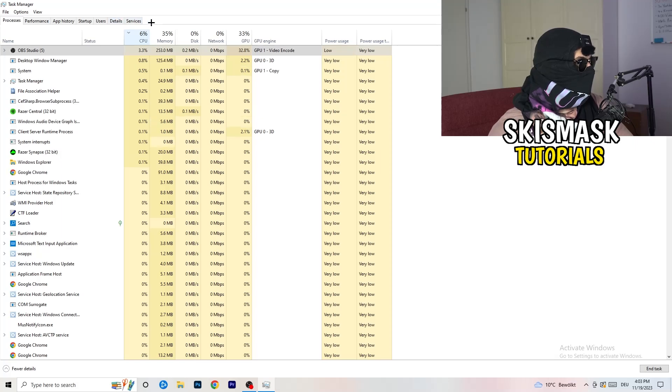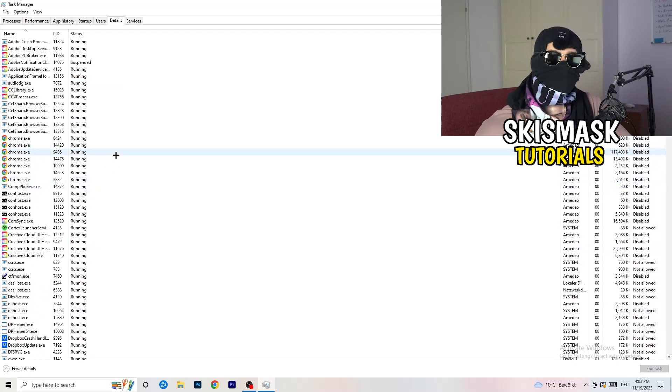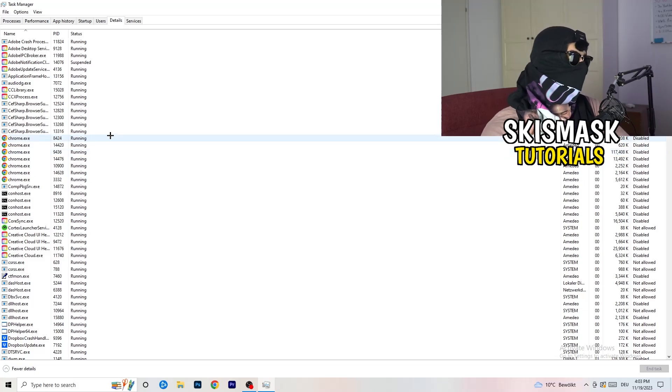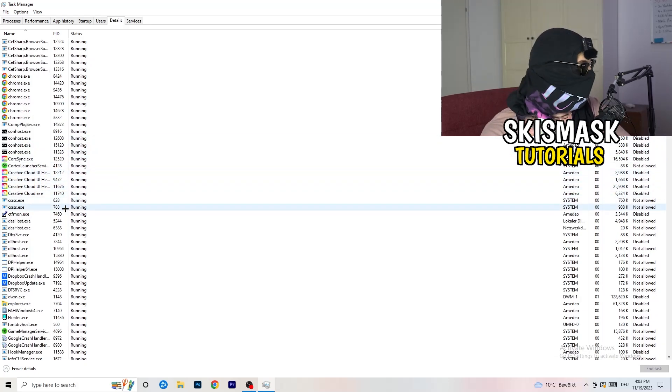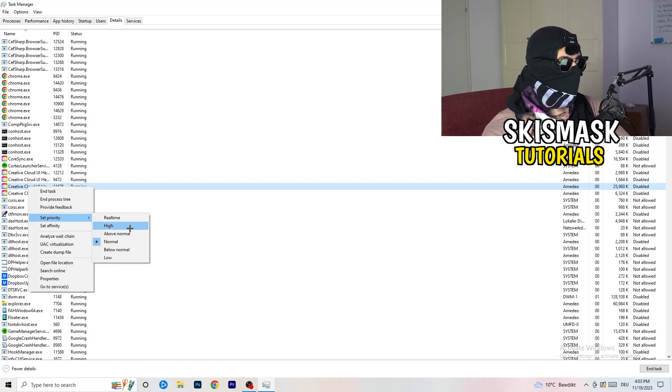Next, go to the Details tab at the top of Task Manager. Find your game's executable, right-click it, go to Set Priority, and select either High or Above Normal. You need to check which one works better for your PC — it depends on your system. Test both and stick with whichever performs better.